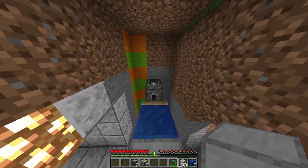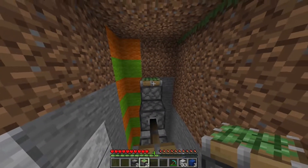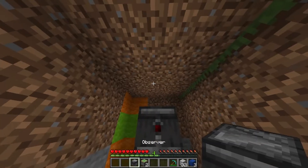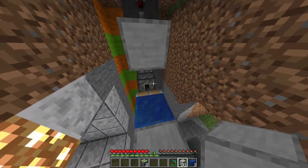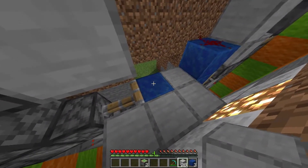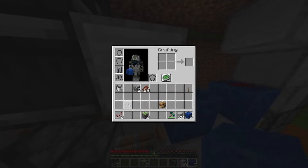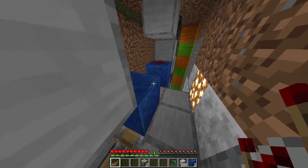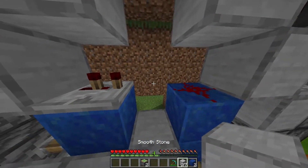Now on the other side of your piston door, place your sticky piston facing this way, and go ahead and place a block directly on top of it, then place in your observers. Place a block on this observer, and then build over here with temporary blocks. Place a block of choice for inside your door right there. Get your repeaters: place one there set to one tick, place one here set to two ticks. Then place a block there, and you are done with the redstone.